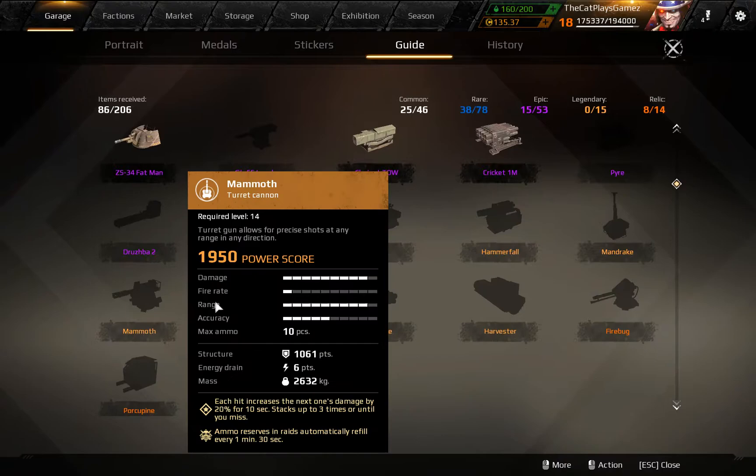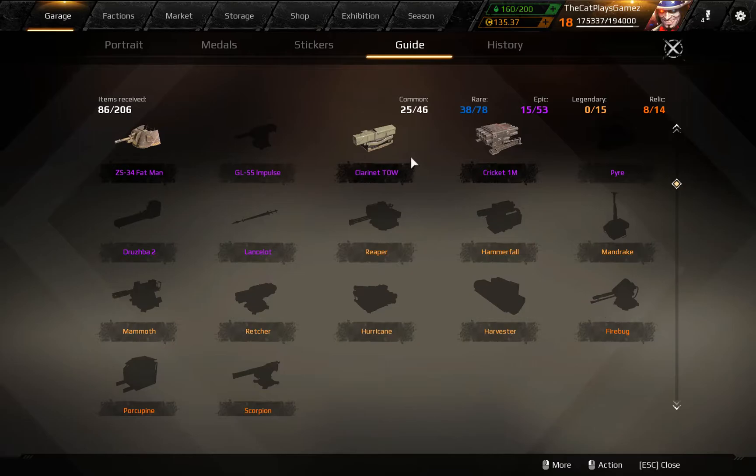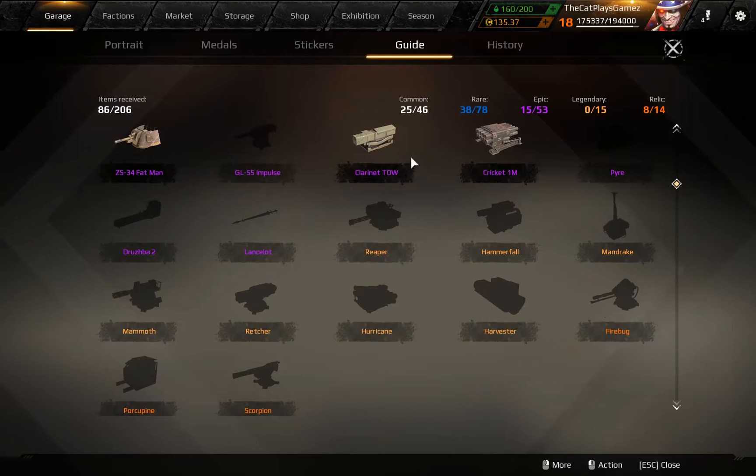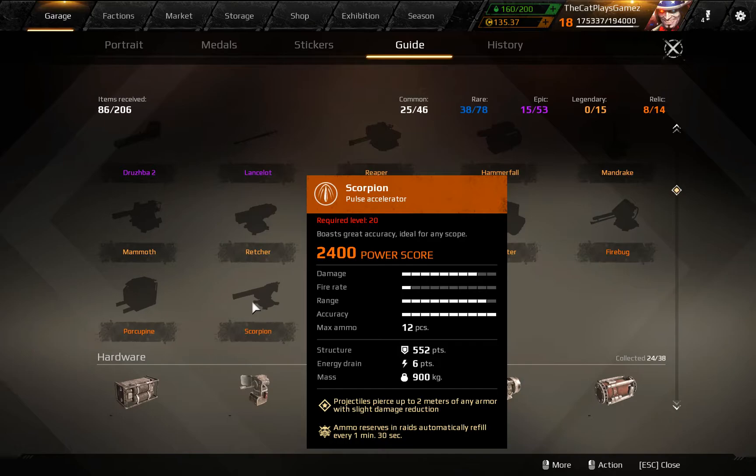The howitzer falls under that cannon category. There's a grenade launcher here and more melee stuff. Flamethrowers have the flamethrower attack icon. I didn't expect these two legendary versions to pop up in the season raids. Most of the time there are common parts for the easy ones, rares for the normal ones, and epics for the hard ones, but they can appear possibly. This one has a barrel — this is the mine layer, so it is not the proximity mine. Proximity mines are the spears. The Scorpion pulse accelerator has a little speed shell tag.